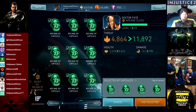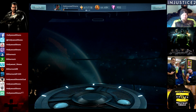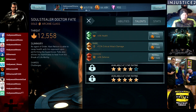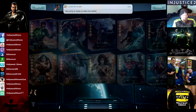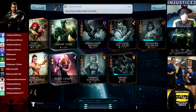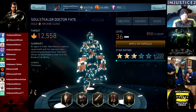We're at 12,558 threat at level 36 — that puts us in the average to above average category. 837 damage, 5,790 health, and 19% defense. That's pretty good for only having level 10 gear and a 4% defense modifier. Now let's upgrade some specials and check them out. 12,000 threat puts him kind of in the upper half.